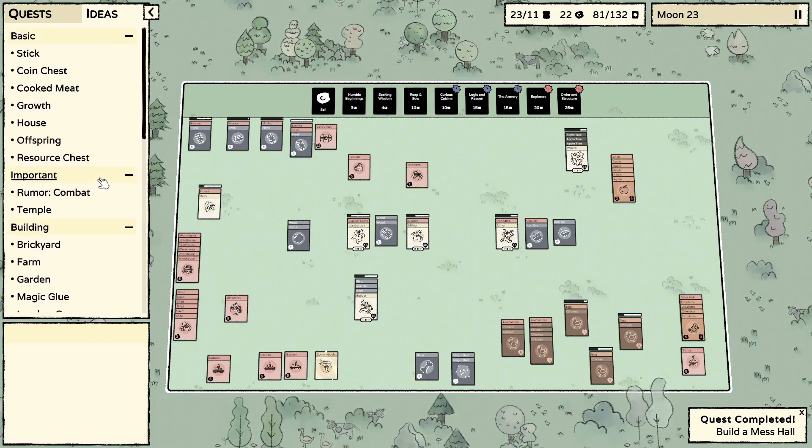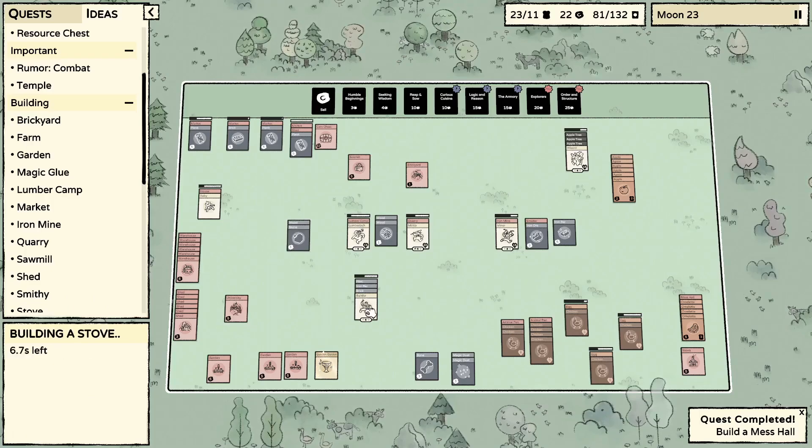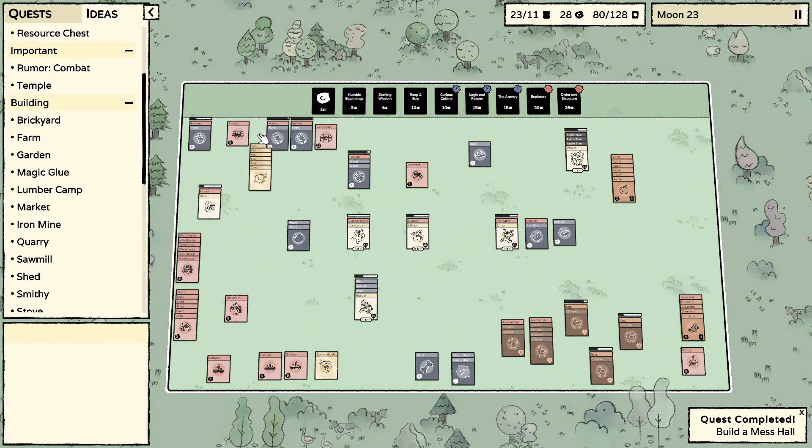For a warrior we're going to need the smithy — two iron bars and two bricks. Let's take care of that real quick.